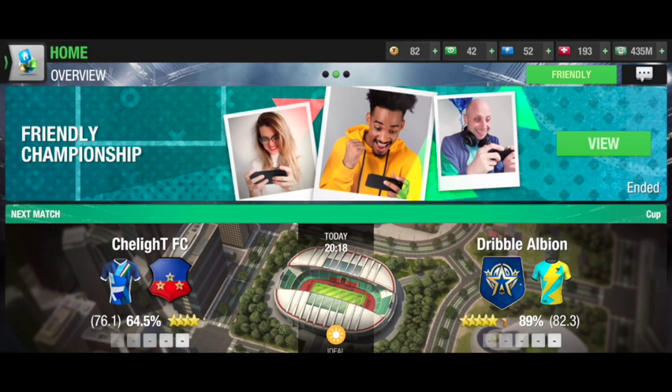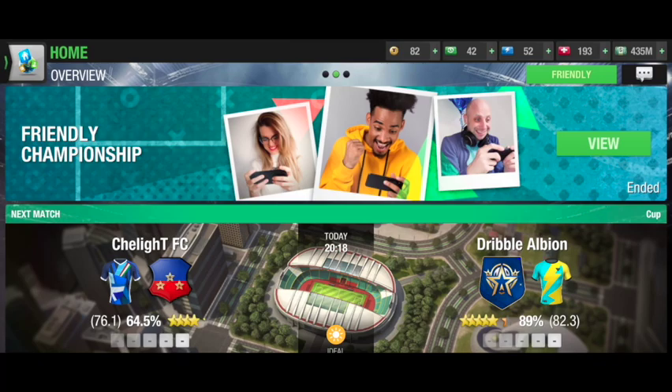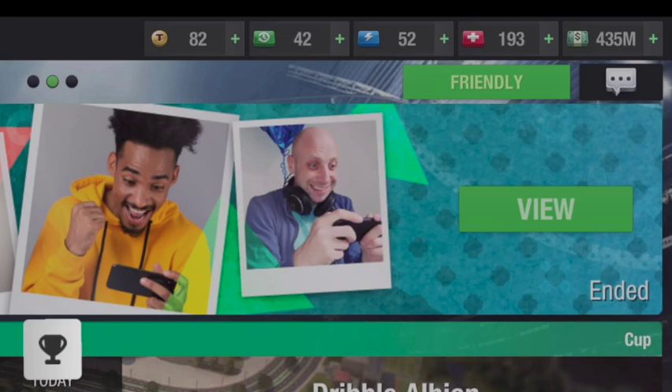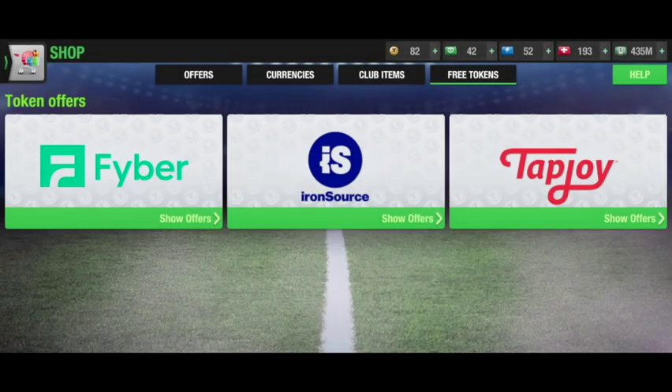Hi guys, it's John with another episode of Dribble TV. I just wanted to show you how you can earn some free tokens by completing tasks through affiliate service providers. We're going to click on the top bar and we can see on the four tabs there's 'Free Tokens' at the end, with three different providers of offers and rewards.